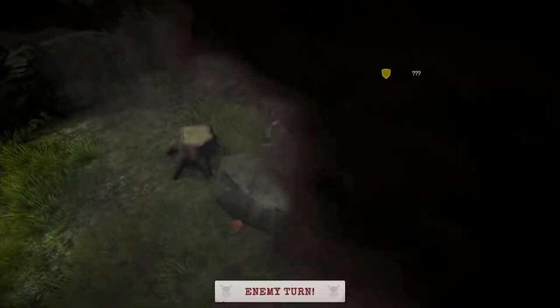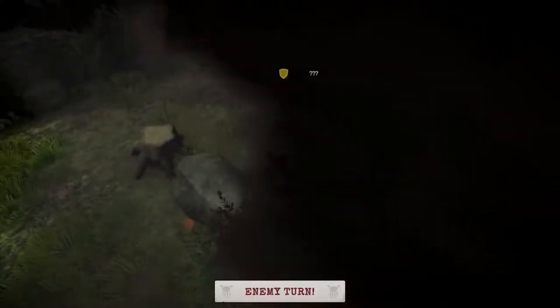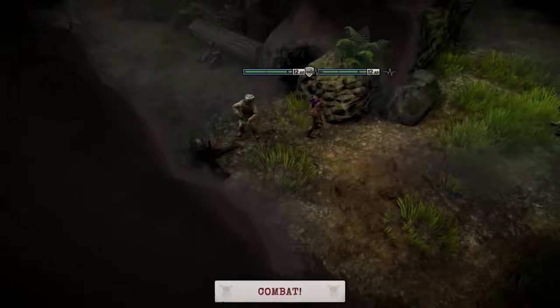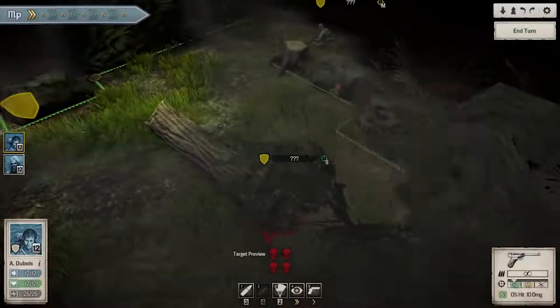The minute you hit the enemy we move into combat mode. You can see the enemy we've encountered as they move up. You'll notice first off that you've got question marks above these enemies' stats — that's pretty key, because they're within the shroud. We don't really know what they are. There's something there, but you don't know their strength until you can get in close and find out what's going on.